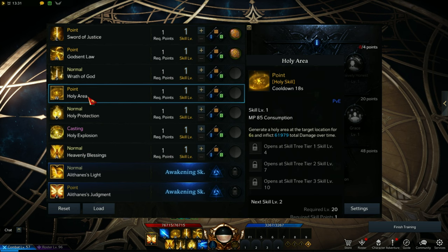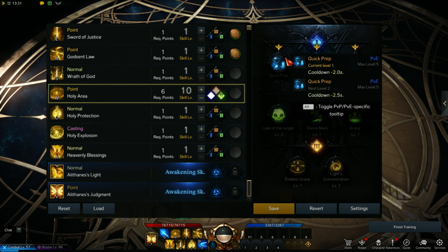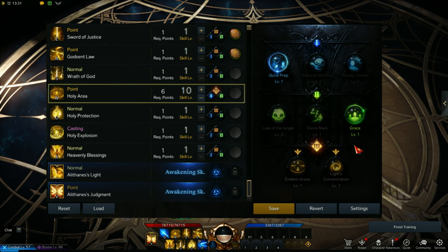Next skill is Holy Area — this is optional and won't affect your gameplay as much if you skip it. Holy Area reduces damage for teammates stepping on it and also generates some piety. At level 4, pick Quick Prep. At level 7, pick Grace for damage reduction. At level 10, pick Endless Grace so that Holy Area is wider and gives more piety. For the rune, use Wealth Rune.